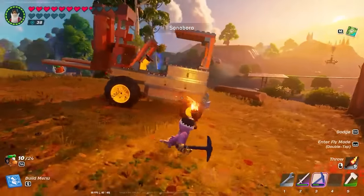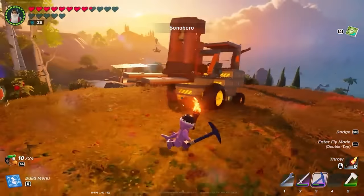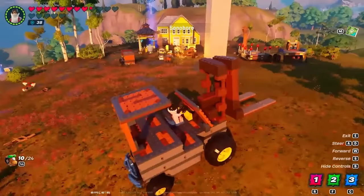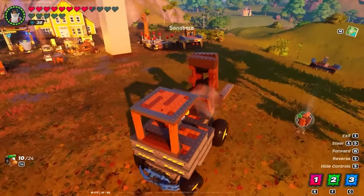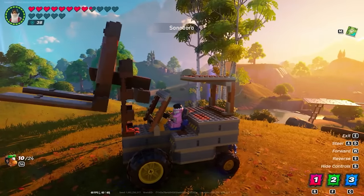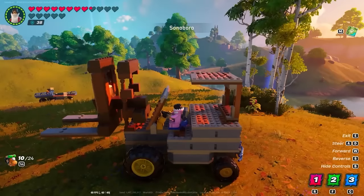Sonobro may have just created the world's first functional forklift in LEGO Fortnite — form an orderly queue ladies, this guy's forklift certified. The lift bit is controlled by a single thruster mapped to a channel.